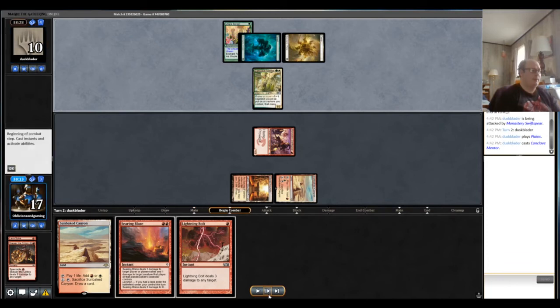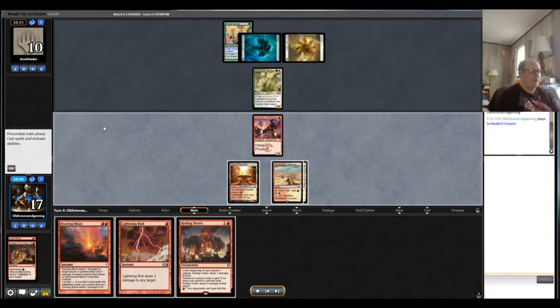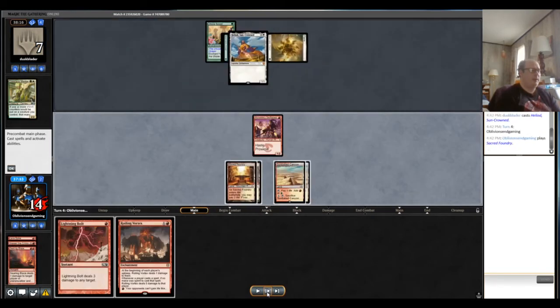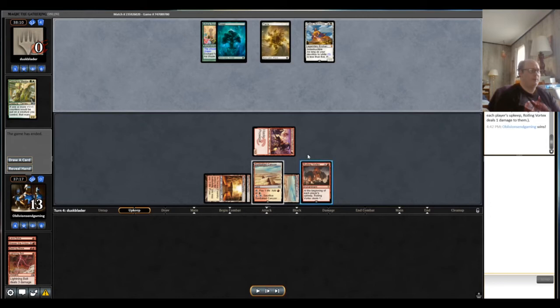We do the Spike into Skewer play — putting our opponent to 10, obviously one of burn's best starts. Opponent plays Conclave Mentor, which is problematic since they gain two life when it dies. We could play Roiling Vortex, we could play Searing Blaze, or Searing Blaze plus Bolt putting them to seven. Looks like we go with Blaze, hold the Bolt for another creature, then they play Heliod. We shock in, play Vortex, Bolt them to one, and then Roiling Vortex kills them — even preventing instant-speed Weather the Storm.